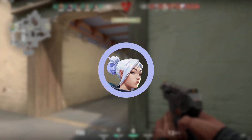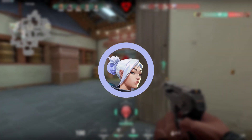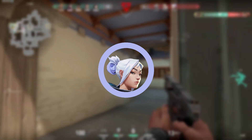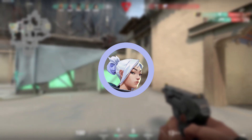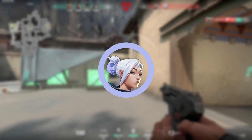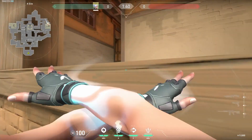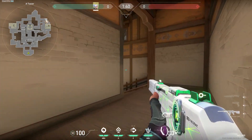Starting with Jett, she's the best duelist to play on this map. She's the best opper in the game and Haven has a lot of great places to op from. Areas like C long, B main, and even A long are all great places to put an op. This gives Jett a lot of flexibility on defense to allow her to play on all three of the sites. There's also a lot of high ground on all the sites which she can take full advantage of using her mobility.